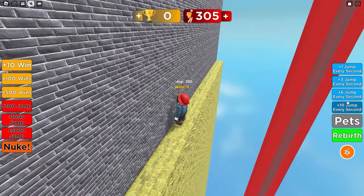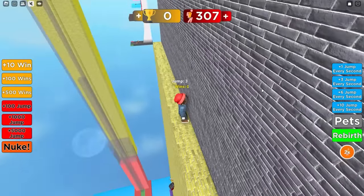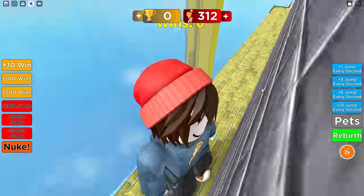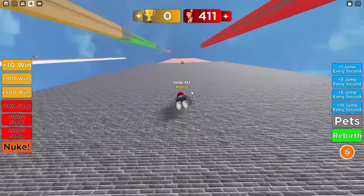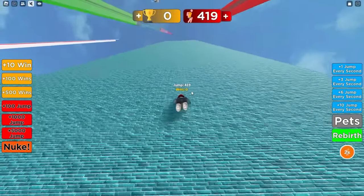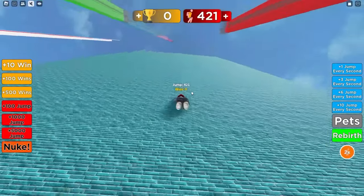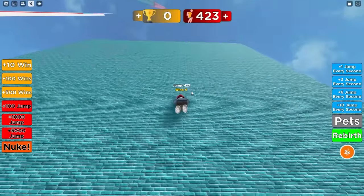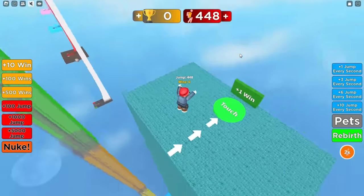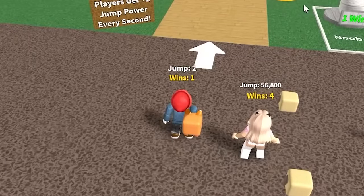I do like how we can buy a lot of extra jump power, so we're going to be able to take this to absurd extremes. We're going to need it because look at the size of these towers. Is 400 jump power enough to make it? It is — and it's enough for the next one. It might be enough for this final one. Is this going to get us our first win? There we go — plus one win.